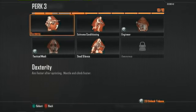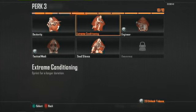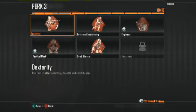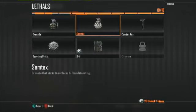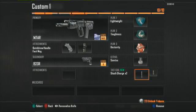For Perk 3, Dexterity lets you climb faster, but Extreme Conditioning makes you run further — Dexterity is my favorite. For lethal, Semtex obviously, or if you're a camper, a Bouncing Betty. I also recommend Shock Charges. If you set up like that, you're all good.